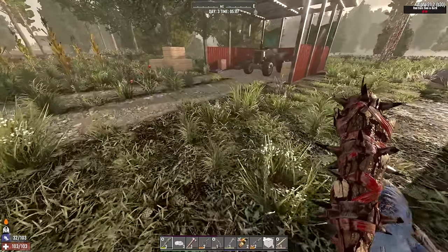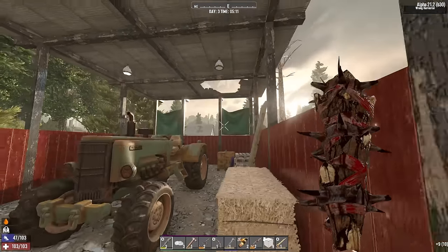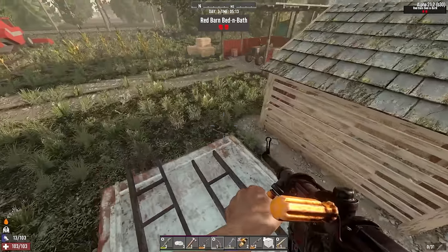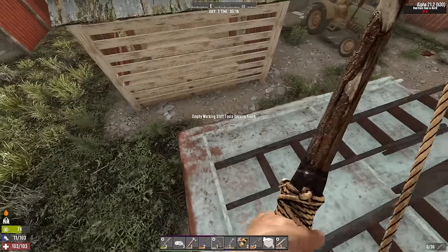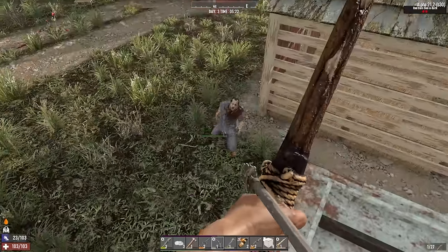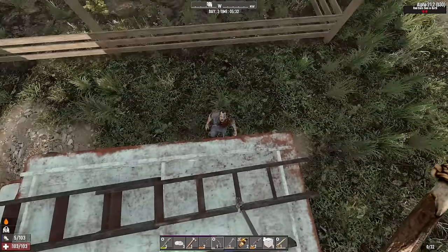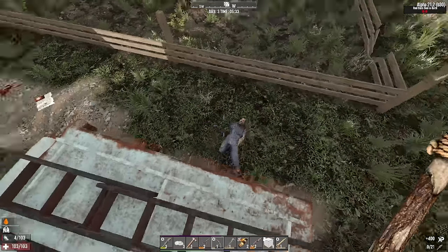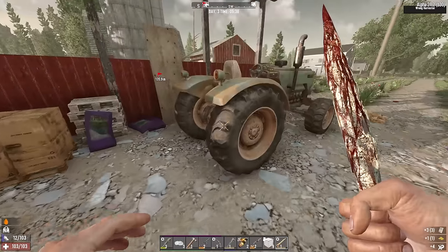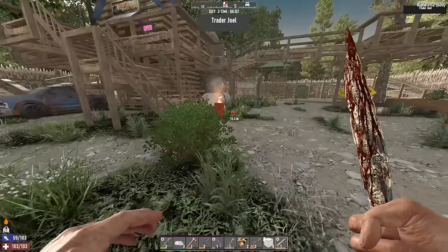I think that might be the only zombie that spawns in there — oh there's another one. I'm just going to run on top of this truck and use my bow. Would you just hold still? There we go. There's a backpack back here, nothing of particular use. Backpack in here as well — armor part, I can sell that at least.